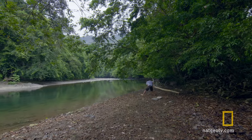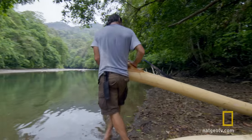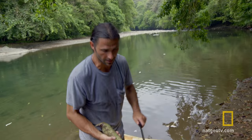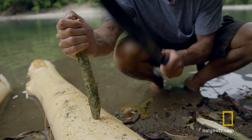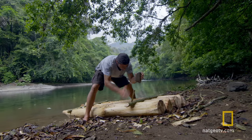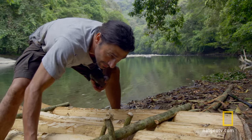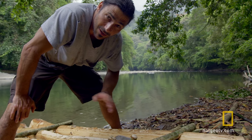It's easier to carry my raft in pieces and assemble it at the water's edge. I got this long straight piece, and I'll use this as my crossbeams. I sharpen small pieces of hardwood into nails and use them to hold crossbeams in place. I want to make sure that I built this raft as solid as possible because I don't want this thing falling apart.